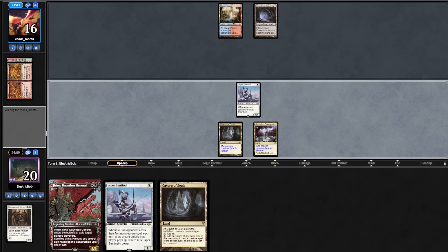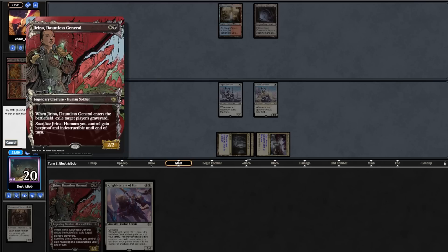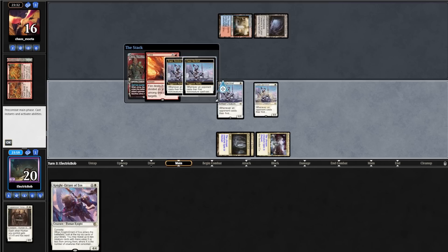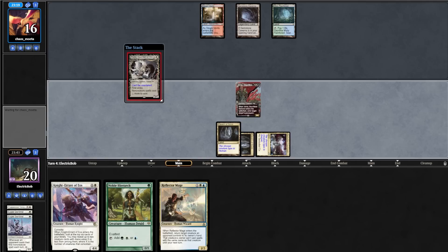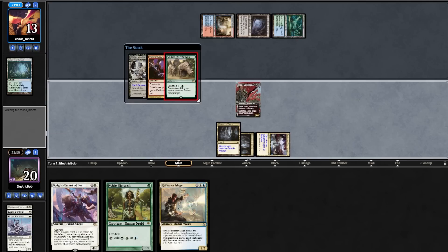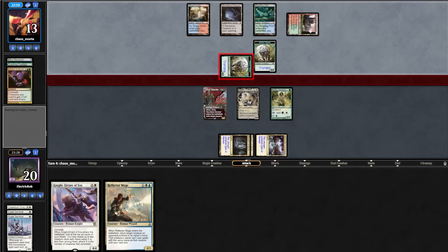Opponent plays Gemstone Caverns. We topdeck Knight Errant of Eos. We play Cavern into an Esper Sentinel, then cast Jarena. In response to Jarena, they cast Fury, killing both Sentinels, but we draw 2 — drawing Thalia and a Hierarch. Jarena exiles their graveyard. Opponent plays Misty. We draw a Reflector Mage and play out Thalia. In response, they cast Violent Outburst cascading into Crashing Footfalls, giving them two 4/4s. We cast our Hierarch. Opponent plays Stomping Ground tapped and attacks us for 4.